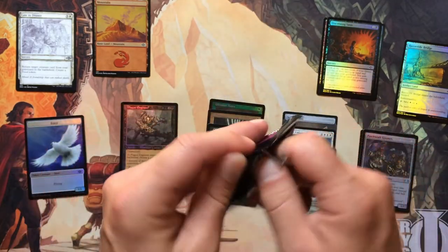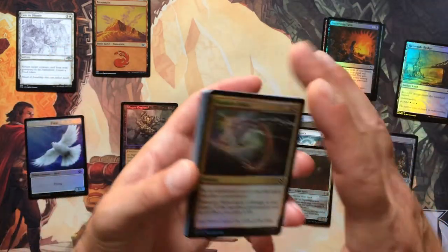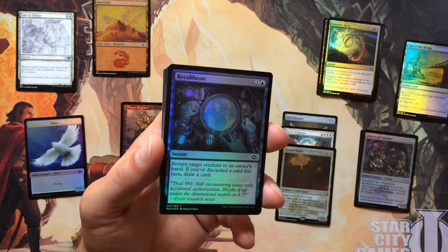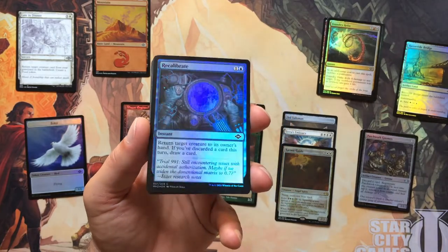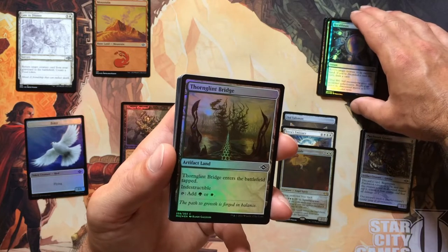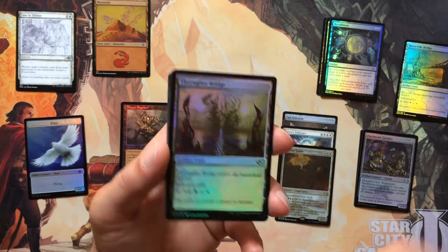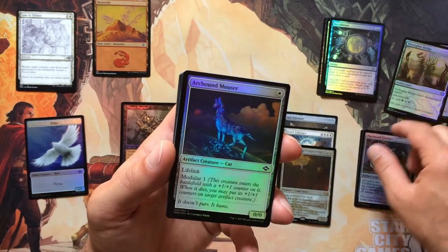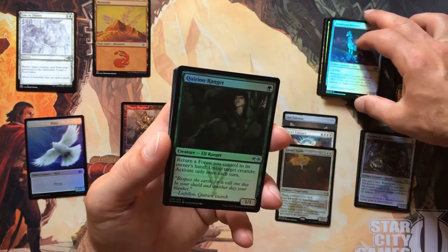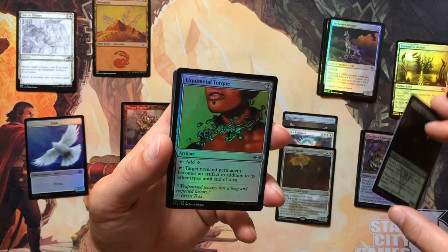Alright, pack two — we can do better. Still have yet to see Ragavan; hopefully we run into that. So we've got a Foundry Helix to get us started. We've got Recalibrate. They did a lot better with the foils in Modern Horizons 2 than they had in previous sets. We've got a Thorn Glint Bridge — real nice art, real nice card. We've got Arcbound Mouser, then Queeron Ranger — Ranger is our first uncommon. Liquimental Torque.